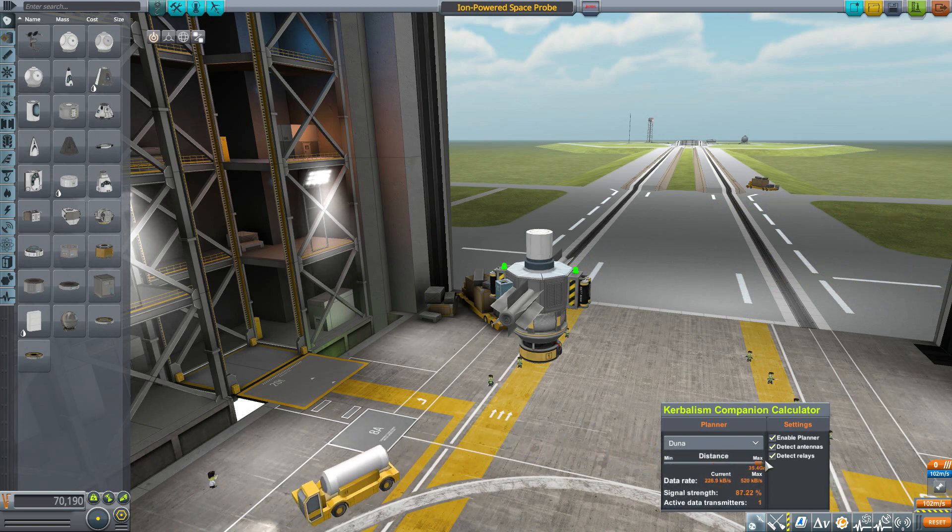This space probe works pretty great at Duna with a max range signal of 87.2%. Going out to Jool at max distance it's still 43%, though not the greatest. As far out as Eeloo, signal strength drops to 10% — not great — and we actually get zero kilobytes per second data rate. But as we move a little closer within its orbital period, we can actually get some transmission, which is very handy.